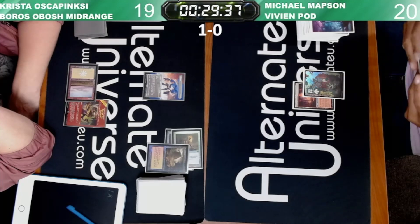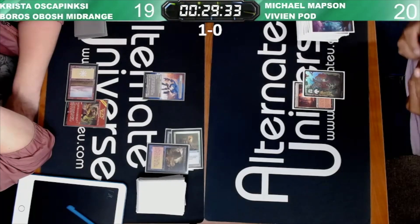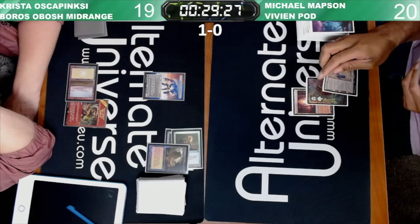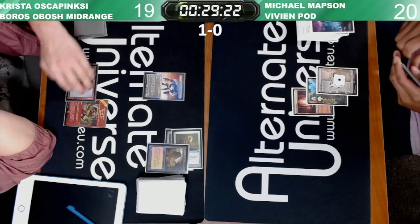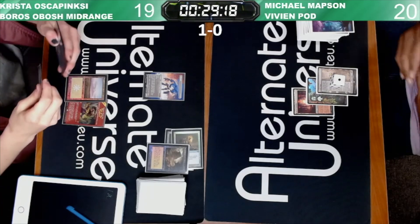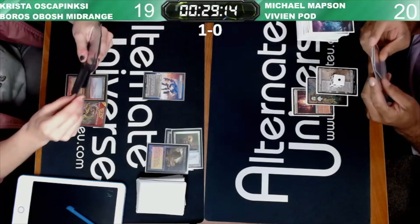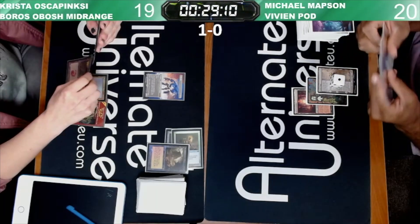As Modern Horizons 2 progresses, we just get to see how absurd Ephemerate is. Everyone keeps trying it in different shells and it's like, yeah, that's pretty damn good. First it was with Eternal Witness — you can just infinitely loop it. Then with Solitude — grief, ephemerate, Solitude was the original Boogeyman of MH2.